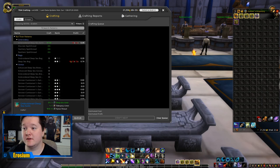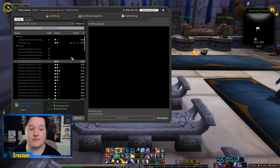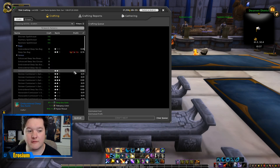Open up your tailoring. If you have Kul Tiran tailoring or along those lines, this will work for basically all professions — it's a similar type method. Some of these might not be showing profit. Scroll down and you can see some are showing profit just like that, while others are not.